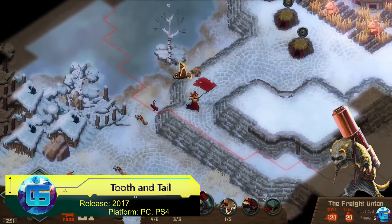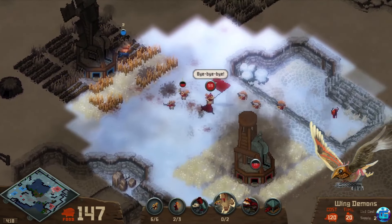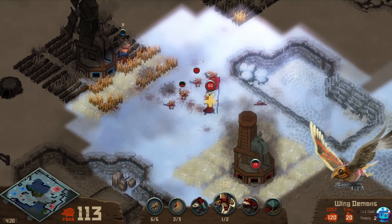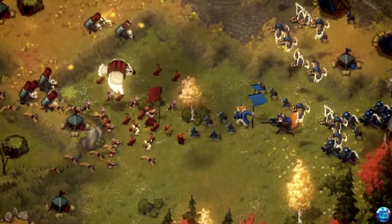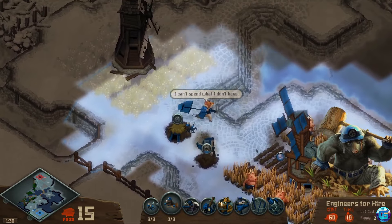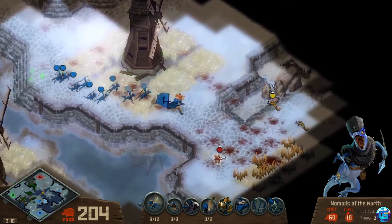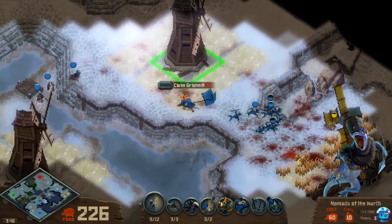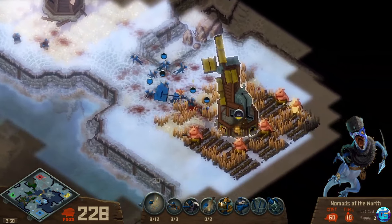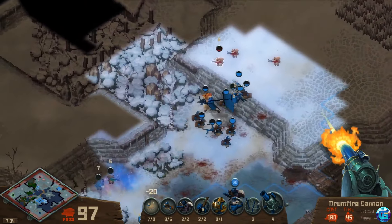Tooth and Tail — in this game, you'll create an army of various animals: toxic skunks, flamethrower-wielding boars, rat leaders, and more. Like other games, it includes the ability to construct buildings. You can fight solo against AI or team up with other players in multiplayer. The main strength of the game is that it appeals to both casual and hardcore strategy fans, with the challenge lying in devising the right strategy to develop your army and move forward.